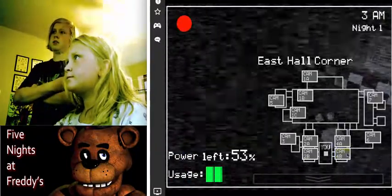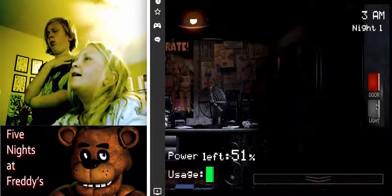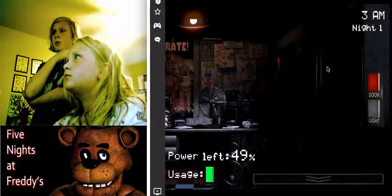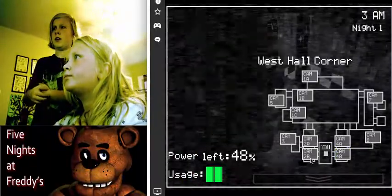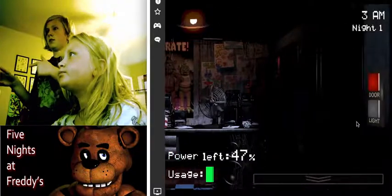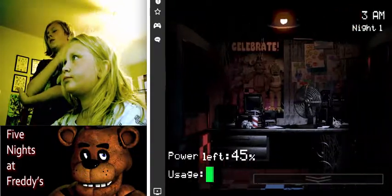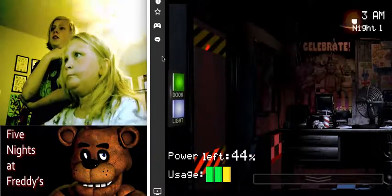Check your left door, check your right door, check both corners on the cameras. Bonnie's right there — close the door. Now you're safe. Turn off the other light — the light's already off. Open that door, turn on the light, he's gone. You're safe. Check your right door — close the door, turn off the light.